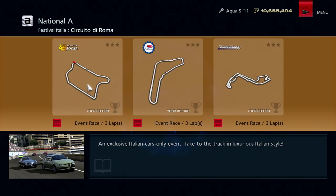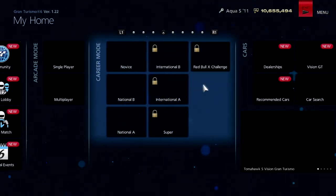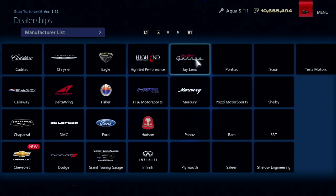We have three races here: Rome Circuit, Monza without the chicane, and Monaco. I think that's the first time we're visiting Monaco in the LP, and Monza without the chicane for sure.